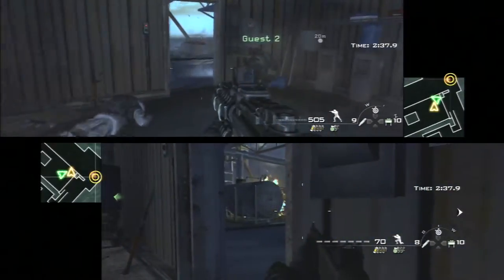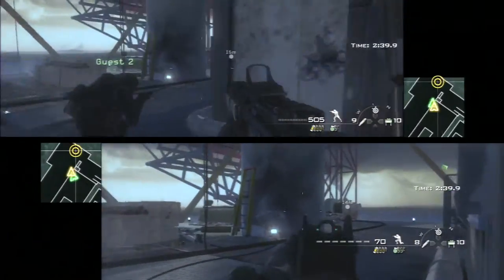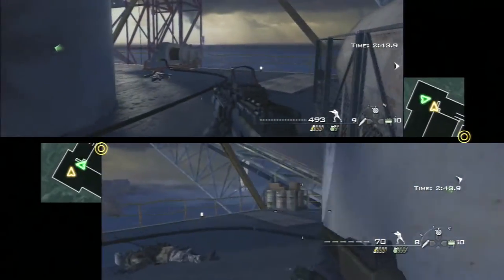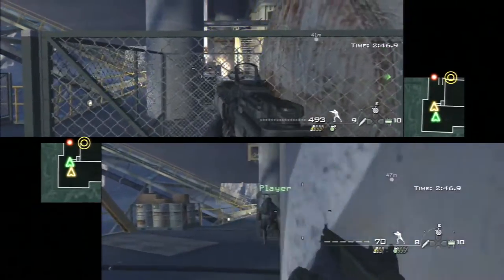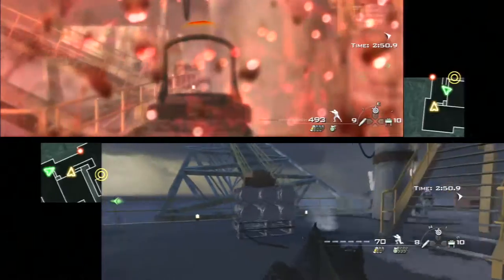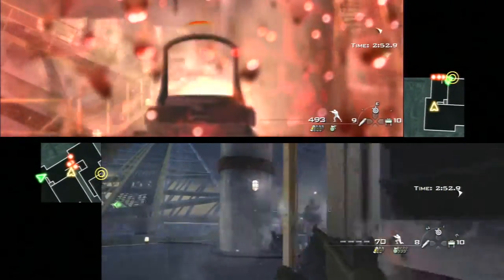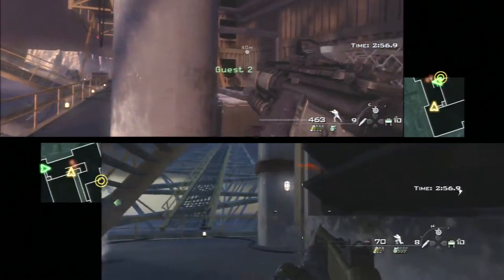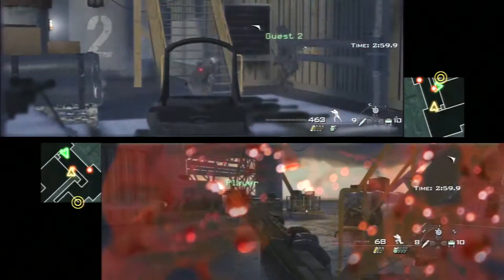I see another guy and get him in a couple shots. My brother's moving up with a shotgun to finish him off. You want to make your way through that staircase and the sort of docking area there. One person would want to cover the stairs, the other person would want to cover where that container is. Just kind of protect each other, don't get flanked, things like that.